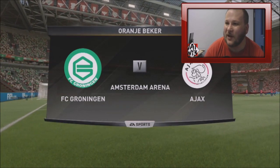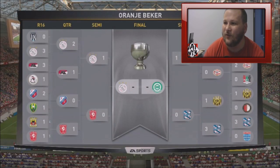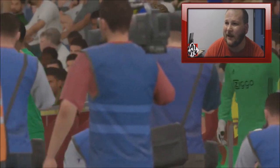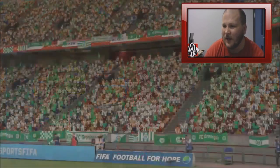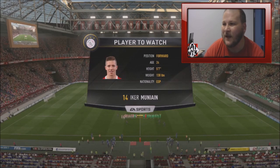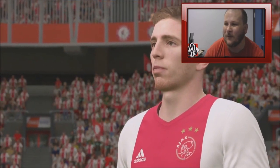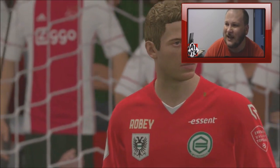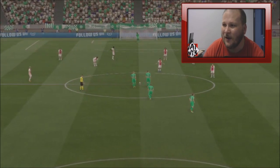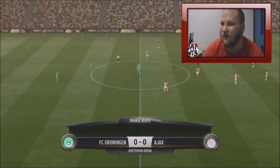Hey guys, welcome to another episode of my FIFA 17 season wonder with Ajax. It's the Dutch Cup Final — ourselves against Groningen. We're playing at our home stadium but classed as the away side. Groningen are in their green kit, we're in our home red and white. Player to watch is Ike Munian — he's been in and out, some great games, some mediocre ones. Hopefully we can beat the Groningen keeper a few times and get our hands on our first trophy of this career. Let's get underway!